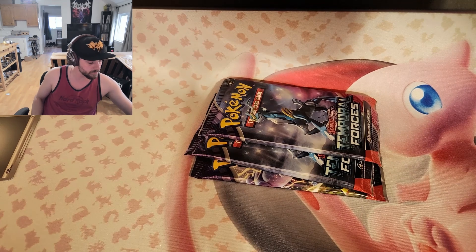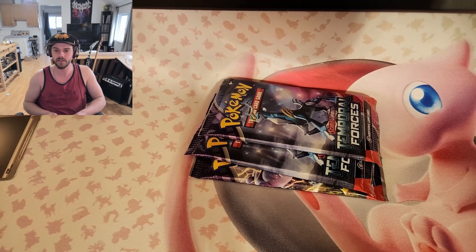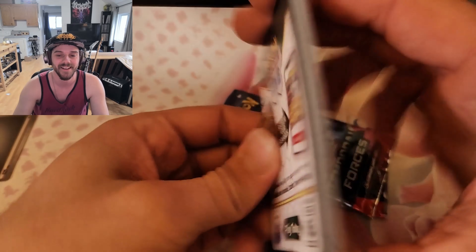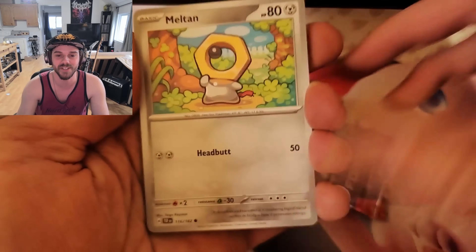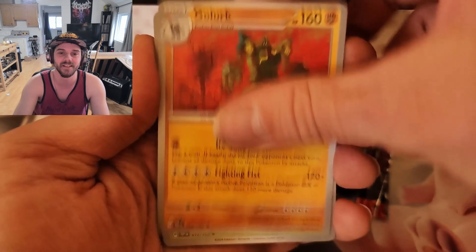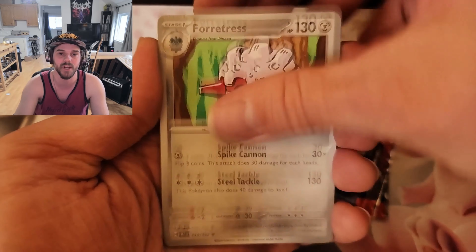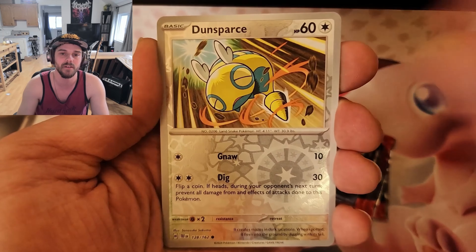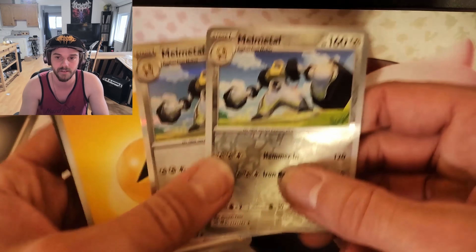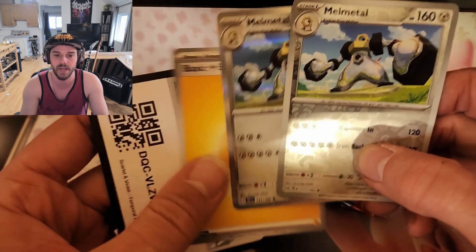If you guys like what I'm doing here, please take the time to leave a like, subscribe, maybe leave a comment — comments don't hurt, everyone likes a comment every now and then. Dot-toe, Toedscool, Deerling, Golett, Shaymin, Forretress, Melmetal, Dondozo, and on the end we got a Melmetal. Looks like we got that guy in this pack.